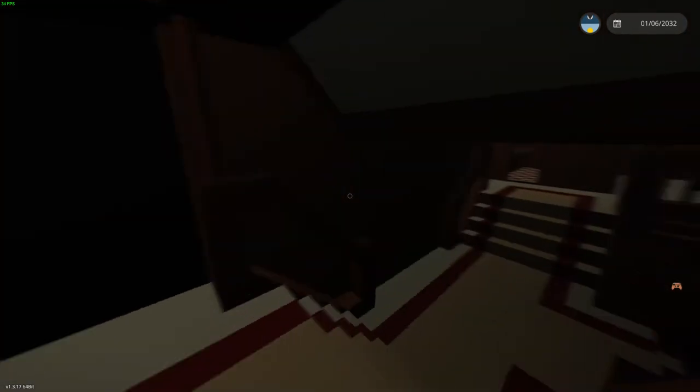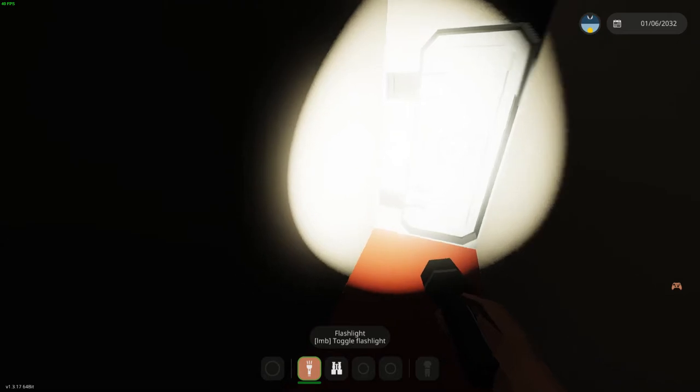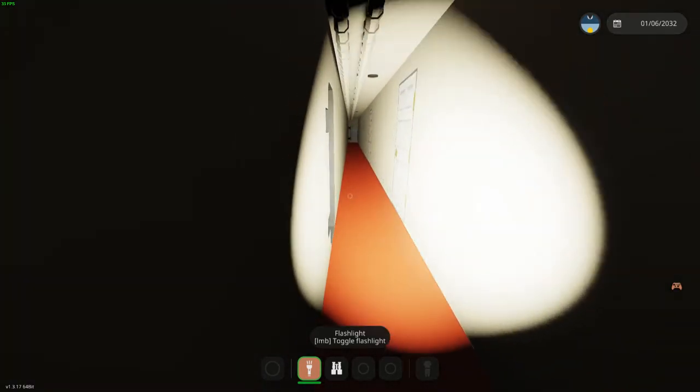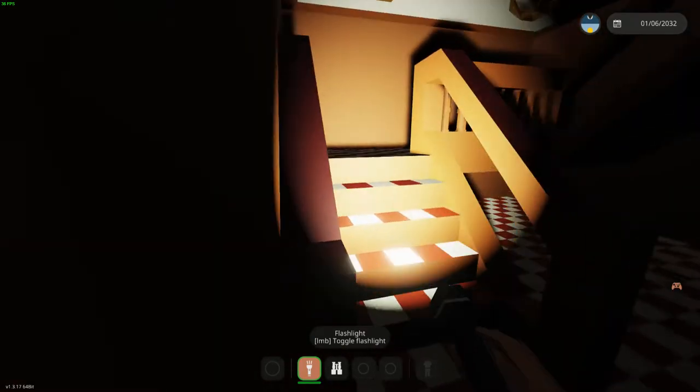Down to D deck — going to have to get a flashlight out. Got a door and down a hallway. That's supposed to be a boiler room, and into the second class staircase.